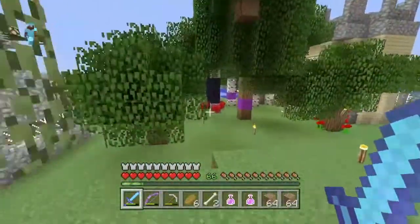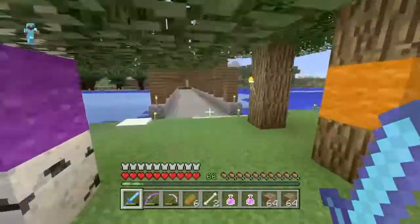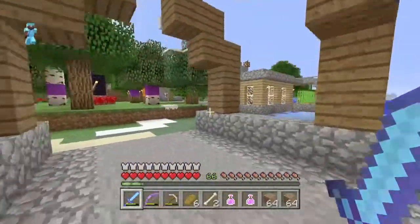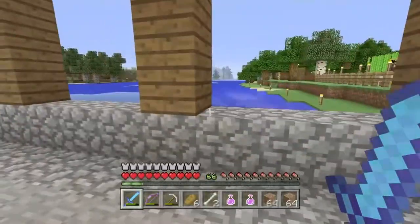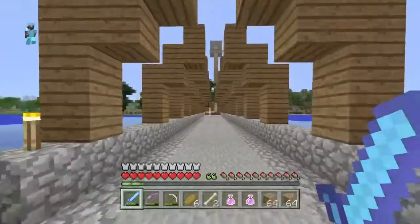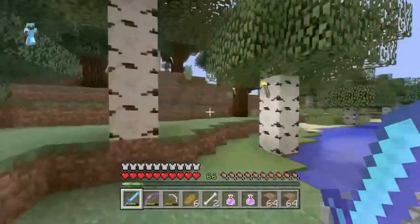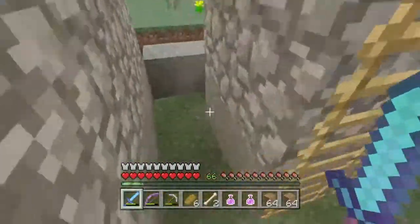Now I'm going to our expansion — this is our frontier area. Across this bridge: this whole part used to be a whole ocean, but that's because we were on PS3 so the world was limited. When we transferred to PS4 we were like 'okay, we're going to expand our world — that's the frontier.' This is the bridge to the frontier. This bridge made so many new opportunities.